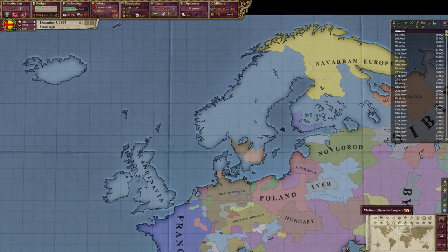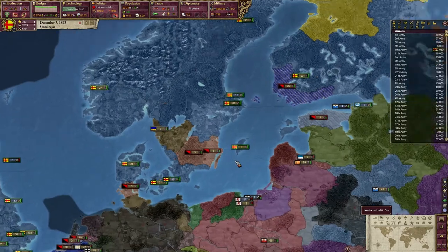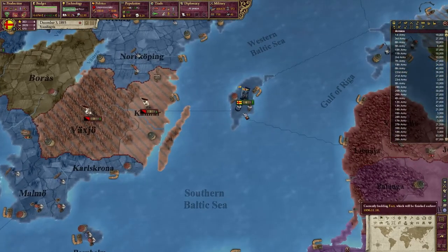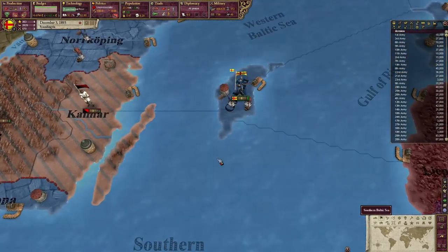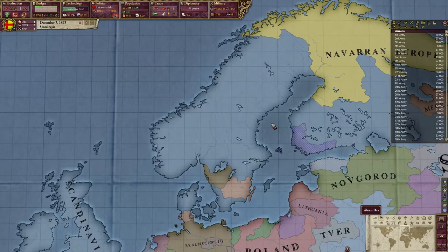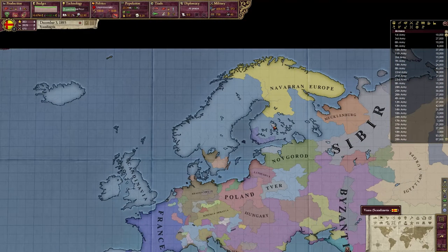I started this game as the Guldsmaid family when the Republic DLC for Crusader Kings 2 came out. The Guldsmaid family in Gotland — a republic trading in the Baltics — and I took over Sweden, and not much else.